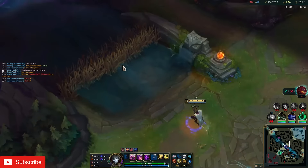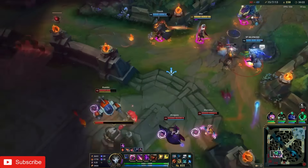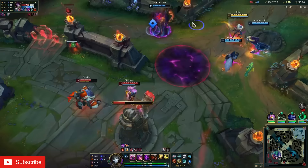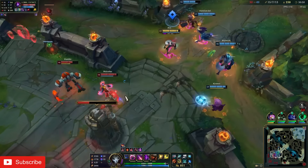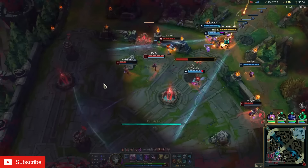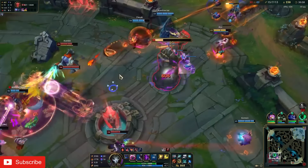Now we'll move on to the scaling, movement speed focused crit build. First item will be Infinity Edge, which at first item will be a weaker power spike than Static Shiv in most cases. That said, by the two item stage, this build will deal noticeably more damage than Static Shiv, and at three items the damage and utility difference will be tremendous due to the amount of movement speed you'll be gaining on every crit.